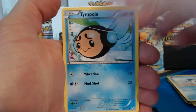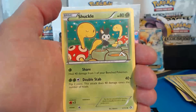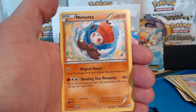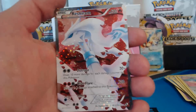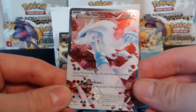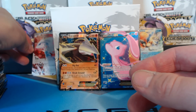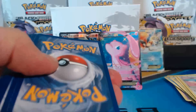Piplup, Tympole, Dwebble, Tepig, Audino, Prinplup, Shuckle. Reverse holographic Bouffalant. A Meloetta rare card. And a Reshiram Full Art. Very nice. It's better than getting an Emolga Full Art — I have so many of those.